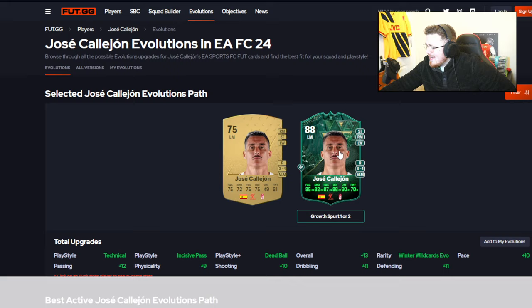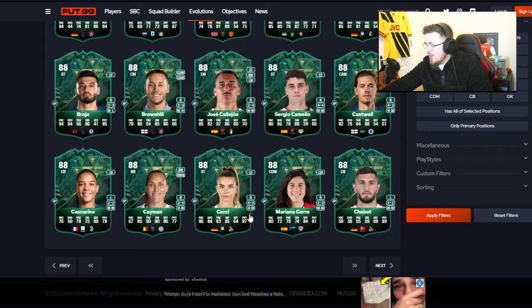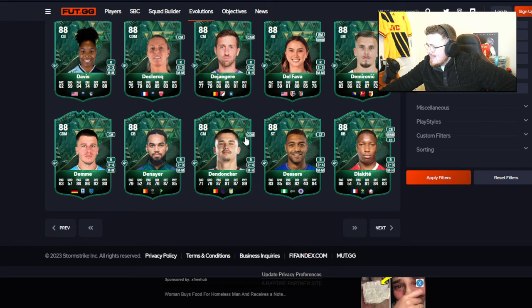He doesn't look too shabby considering it's free — definitely worth considering. In regards to chaining these evos, putting one in Growth Spurt One and then into Growth Spurt Two, I'm sure that's possible as well. Can well — oh my days — at Rangers, four star, three star. He's 88-rated with stats that probably an 82 or 84 could have. I'm not seeing too much realistically.